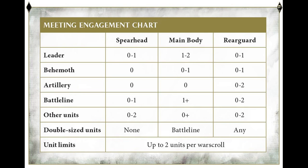Your army may include no more than two units from the same warscroll, unless they are part of a warscroll battalion. Units in the Spearhead can only be taken at their minimum size. Any battleline unit in the Main Body and Rear Guard can be taken up to double the minimum size. You may only include one warscroll battalion, one allied unit, and one endless spell.